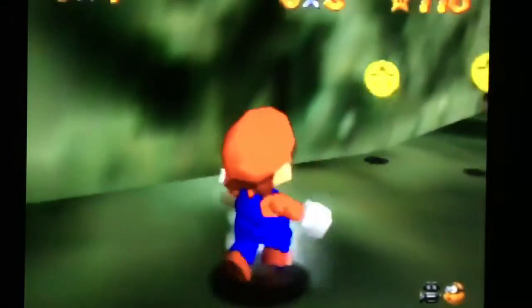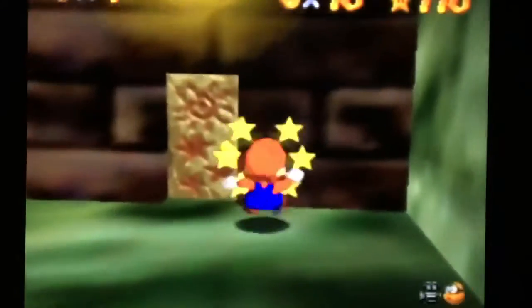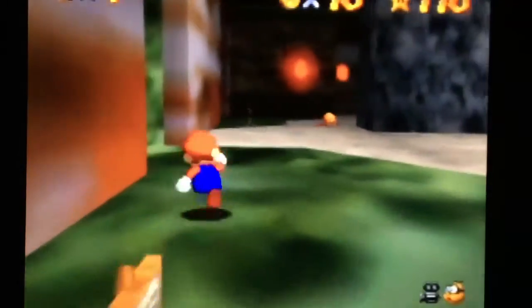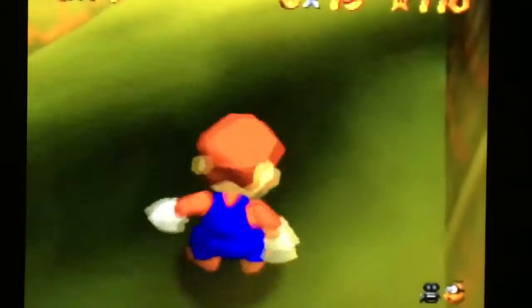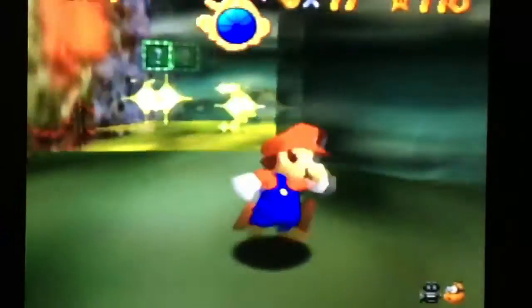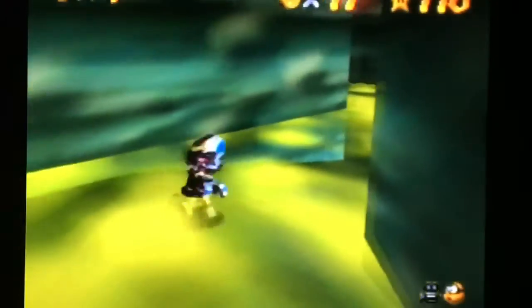I always try and kill those spiders and get their coins. I know it's not a lot of coins but every bit helps, especially in this level. This level is kind of a pain. We're not going to waste any time — we're just going to go straight to the maze, because that's what determines whether or not you'll be able to actually get the 100 coin star. And it's mainly the blue coins — you have to get all of those, or at least it helps a lot if you get all of those.